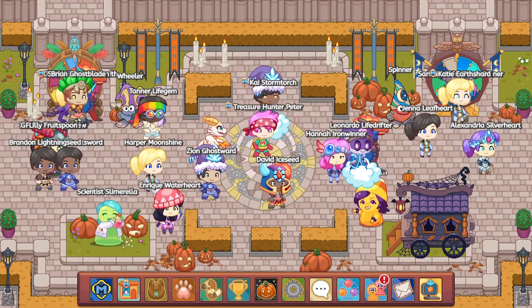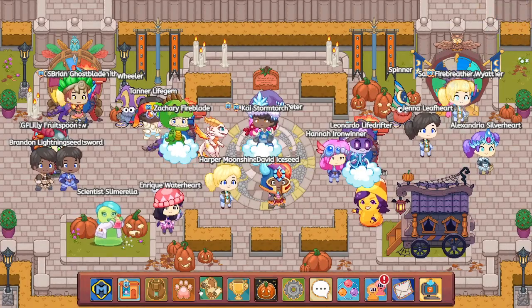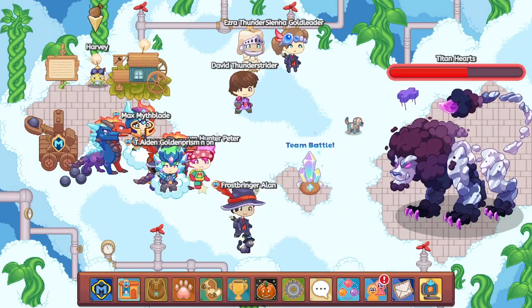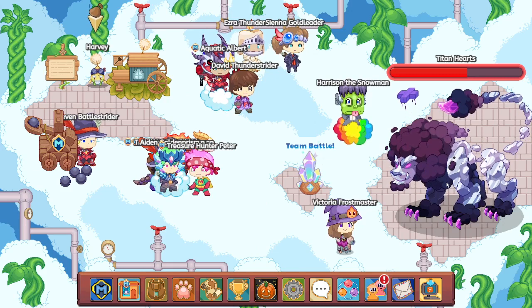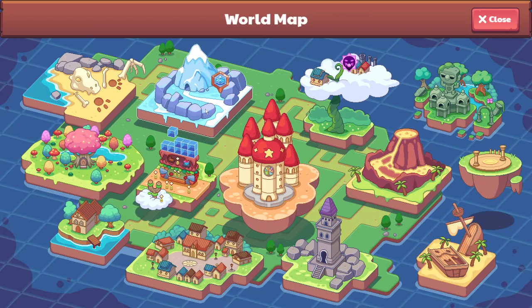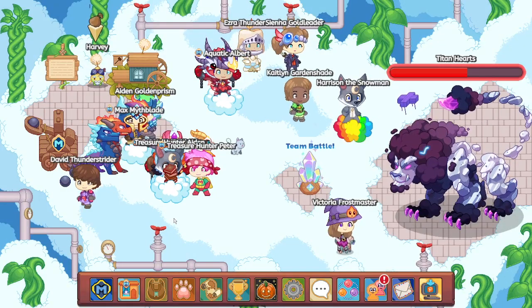Now, if you guys don't know what Titans are, to see what a Titan is, just go over wherever the Titan icon is and click it, then click Battle Titan. Basically, the Titan is one of the strongest monsters in Prodigy, except for the Puppet Master. There are about seven different Titans, and this is one of the last ones — this is the Storm Titan.